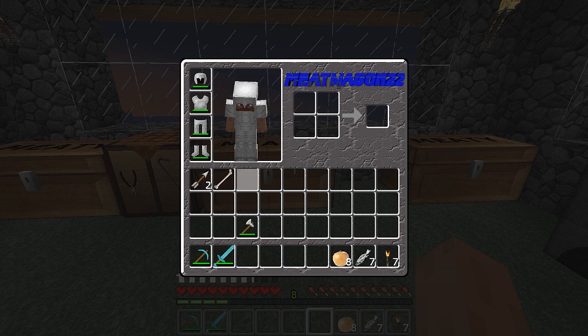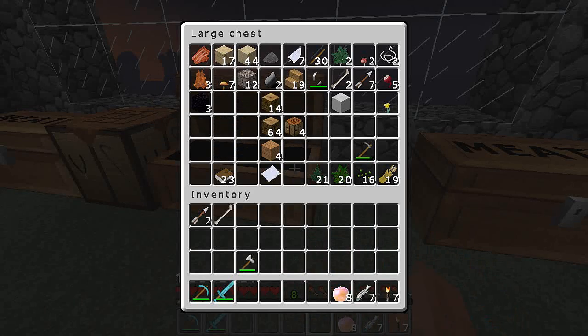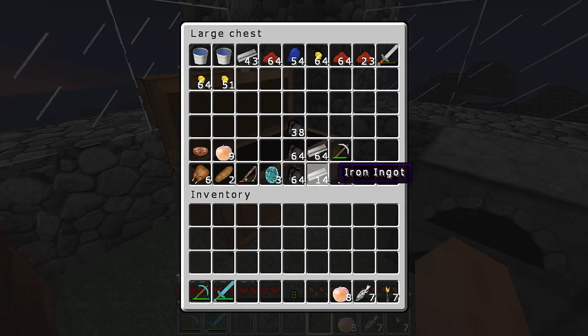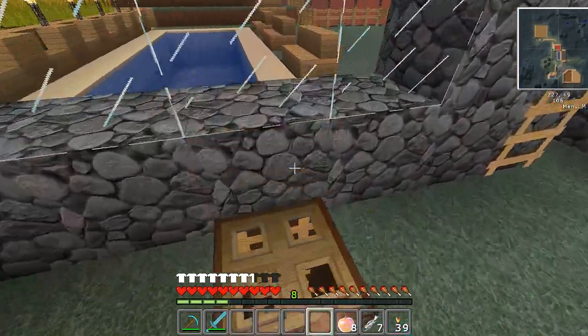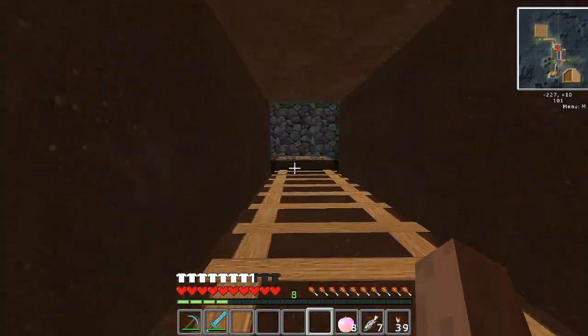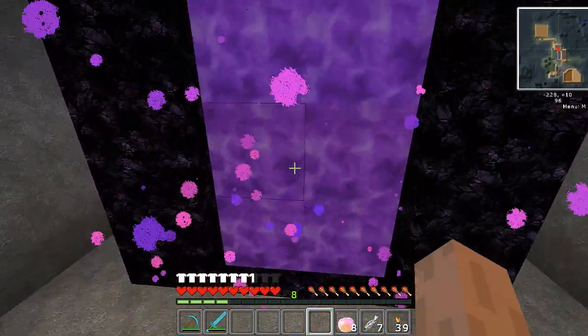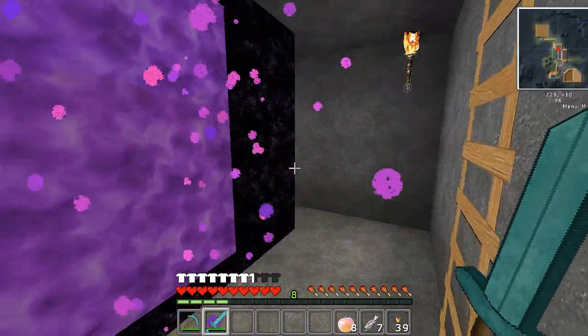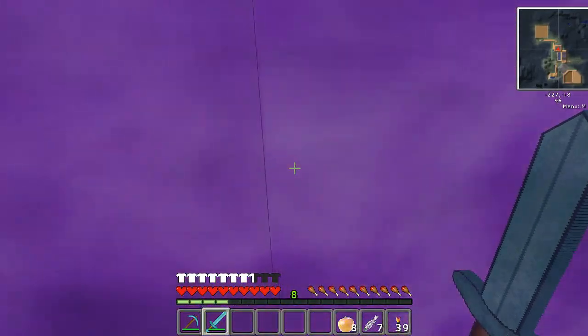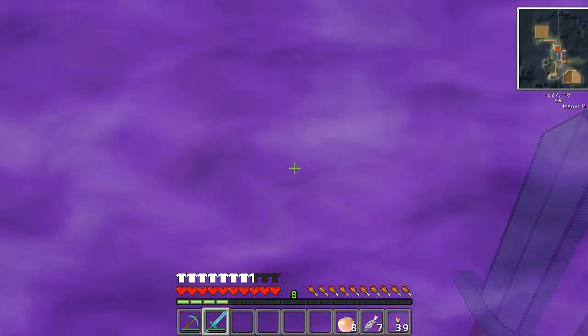Let's get rid of this stuff and put it up here. We've got a sword, we've got a pick — we need some more torches. We've got apples and we've got fish. Close that door — what are you, born in a barn? All right, first time into the nether of MidiCraft 2.1, let's do it! I should have brought some cobble, darn it.